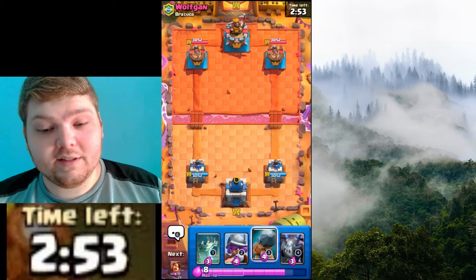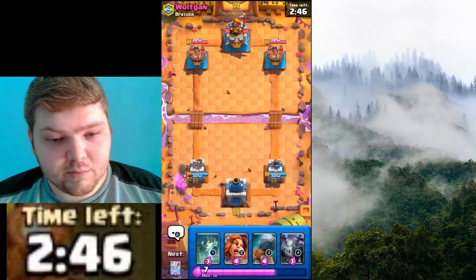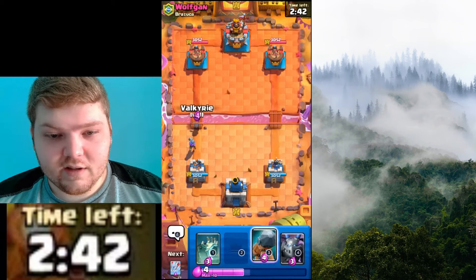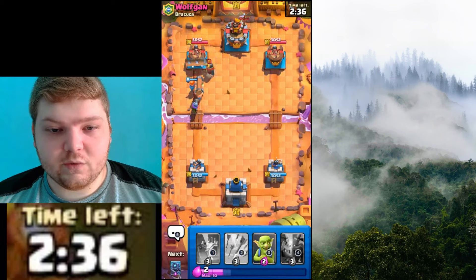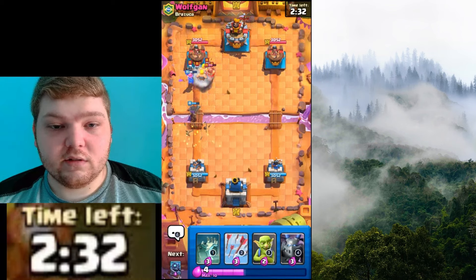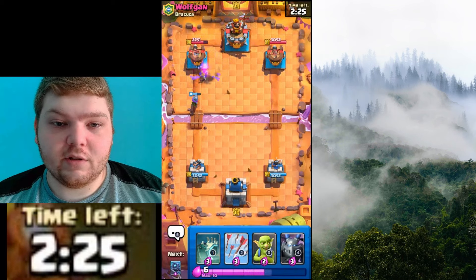Is that how you say it? Alright, let's start with Musketeer. Did bro do a Tricky Barrels as his first play? That is very interesting. We're going to go in for our own push. If they have swarm, it's going to be countered, but if they have a building, I'm kind of cooked. I was so close to getting there. We're going to get some good damage anyway with the Musketeer — getting like three, maybe four shots.